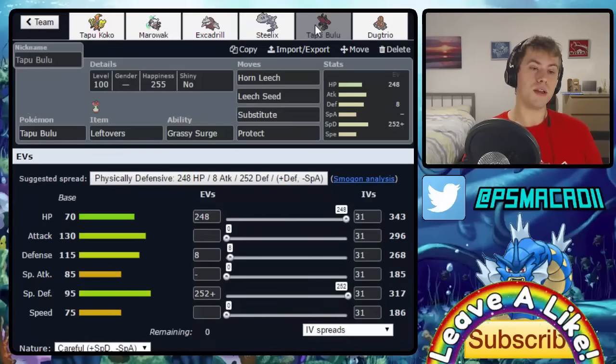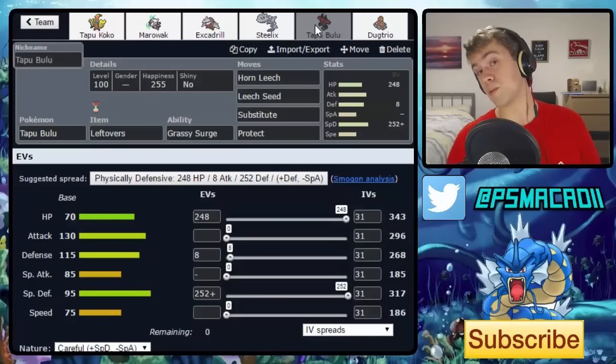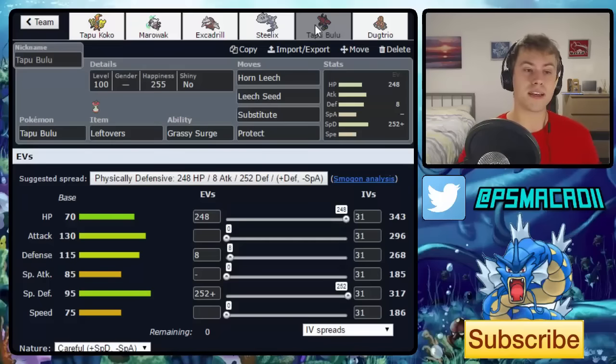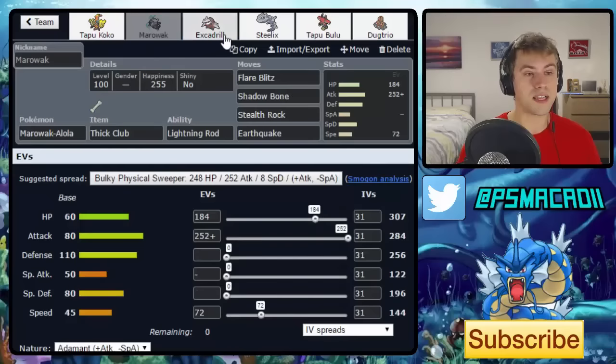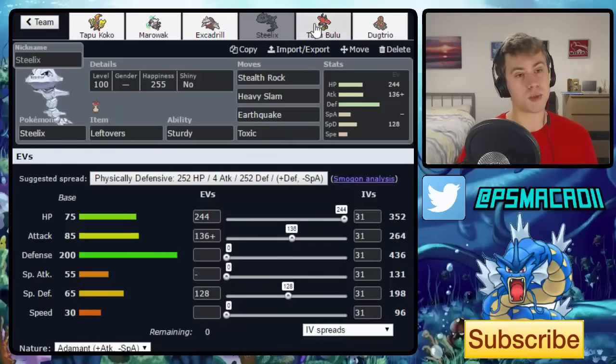Next is Tapu Bulu. The SpDef set allows it to take on Hidden Power Ice and it doesn't mind Dazzling Gleam too much. The only downside is it doesn't absorb Volt Switch, so Tapu Koko can still gain initiative from that. However, you can take Thunderbolts and fire off a free Horn Leech or Leech Seed from there. As a specially defensive check, I'd call it a check rather than a full counter, unlike the previous three.